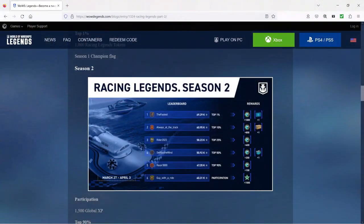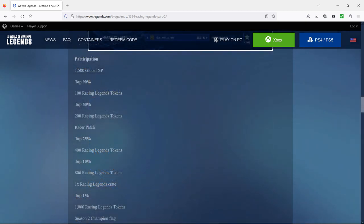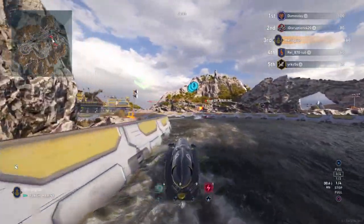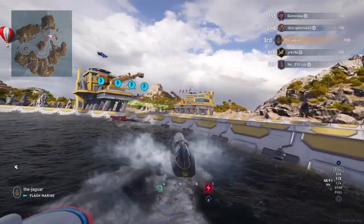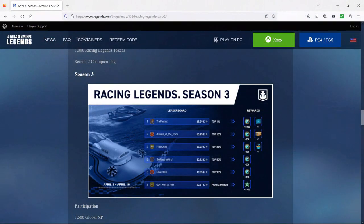For Season 2, participation rewards 1,500 global XP rather than the patch. Top 90% is 100 racing legends tokens, top 50% is 200 tokens and the racer patch, and top 25% is an additional 400 racing legends tokens — basically the same deal as Season 1. Season 3 is identical to Season 2.